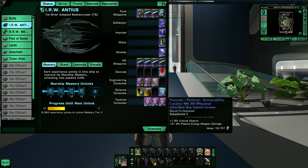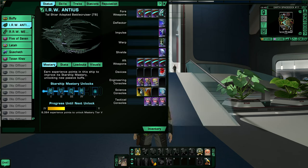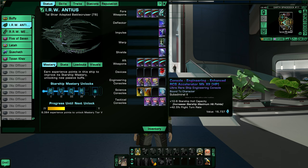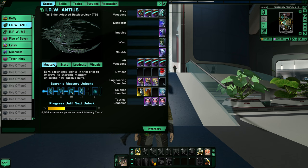I also have plasma energy weapon damage on my tac consoles, Xenotech for power transfer rate and hull penetration, an RCS with hull capacity, and a Neutronium with resistance and more power transfer rate. I'm going to add the universal Borg console as well. Some of this can change around, but right now the build is a little weak — I end up dying very fast even though my hull strength is over 100,000. I'm not sure why, but I've got a lot to work on.